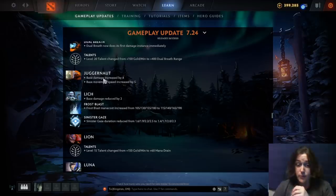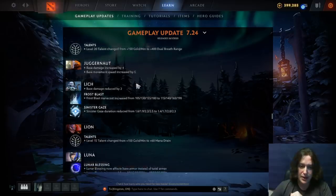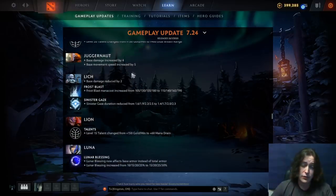Juggernaut base damage increased by four and base move speed increased by five. That's pretty big for him — it's been a while since I've seen Jug get straight stat buffs. You have to be really careful stat buffing him because he has one of the best crits in the game and insane BAT. He might actually be strong.